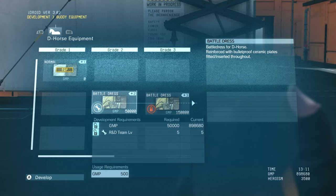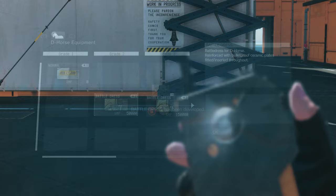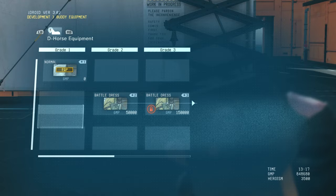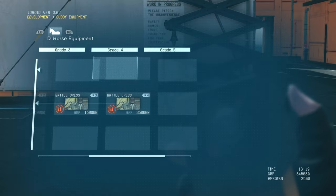I've reached R&D level 5, so I'm going to go ahead and develop my battle dress for D-Horse, which is going to give him some camouflage and hopefully a little bit of armor, which is awesome. While this menu seems really confusing, and you're probably thinking 'what should I be focusing on?' — again, it's 100% up to you. There is no need to search out what other people think you should develop. Just do what's going to fit your personal playstyle.